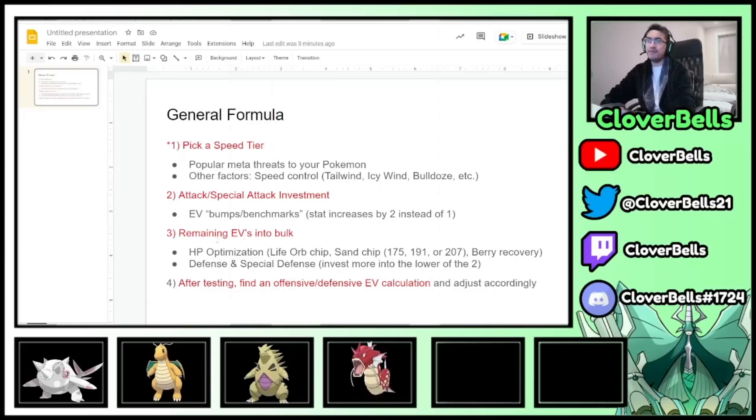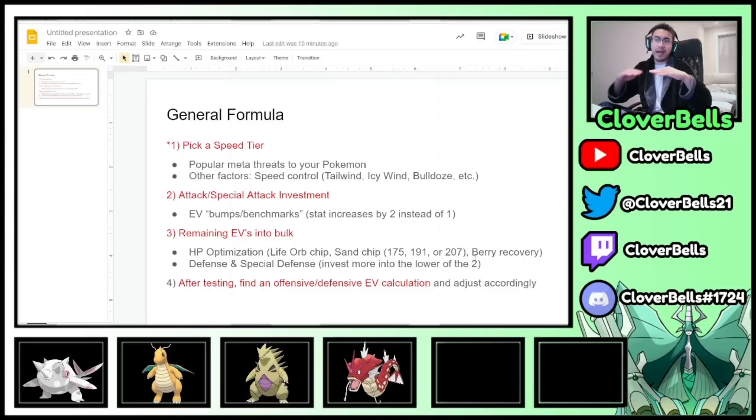After attack investment, you have some EVs left over, so we put them into bulk — HP, defense, and special defense. For HP, I like to account for life orb chip damage, or potential sand chip. Tyranitar is running crazy right now, so I like HP numbers of 175, 191, or 207, which optimizes whether you're taking 10, 11, or 12 damage per turn. Then factor in berry recovery — like a Citrus Berry or Iapapa Berry. Whatever's left after that goes into defense and special defense, usually putting a little more into the lower one.